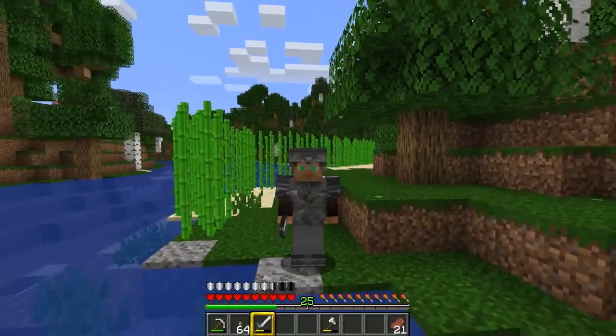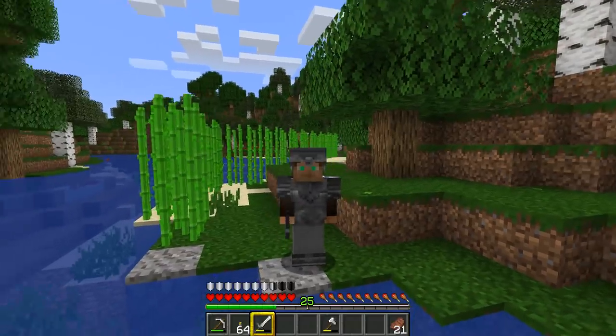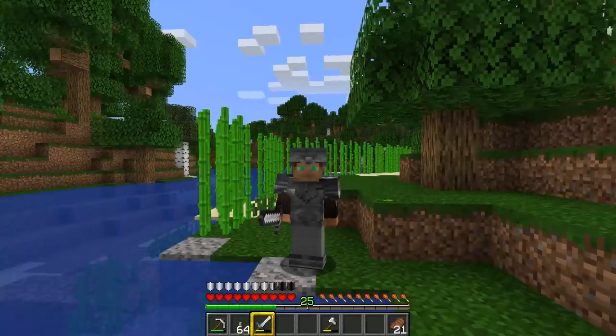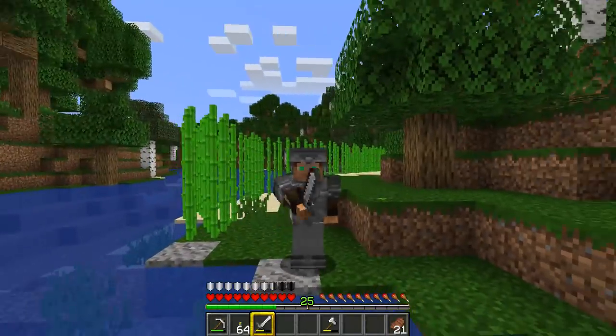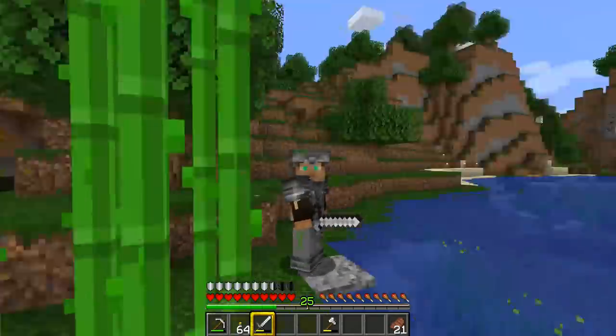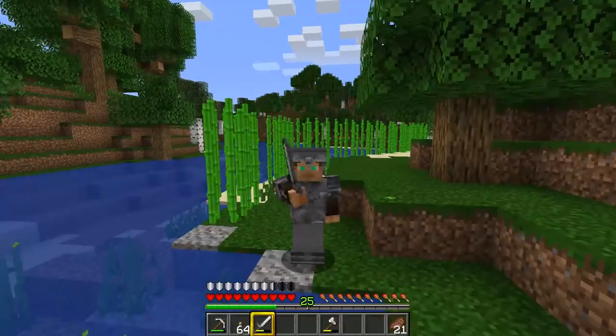Today we're going to be looking at some of the new blocks and new workstations that are now available in 1.14. I've got to grab myself some sugarcane because I need some paper, so I'm going to grab some of that and a few more resources, then I'll meet you back over at the man cave and we'll start making something.